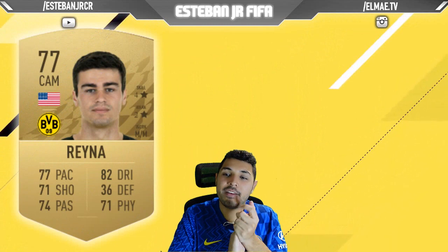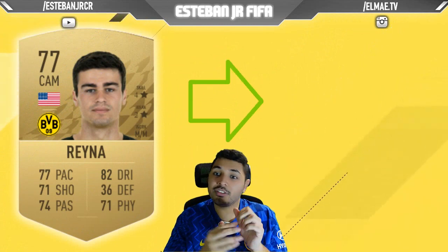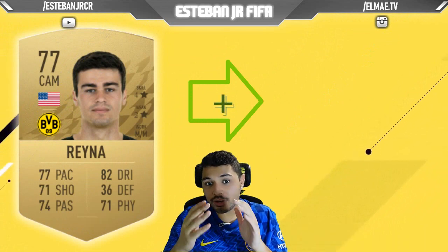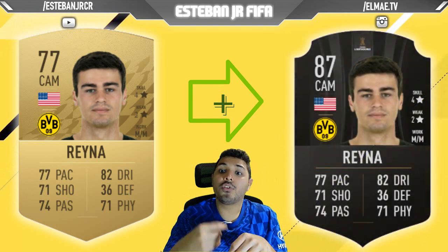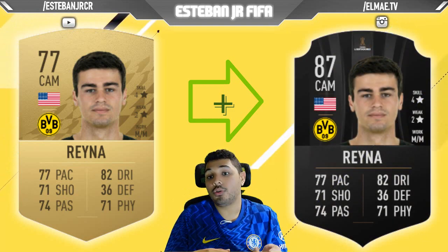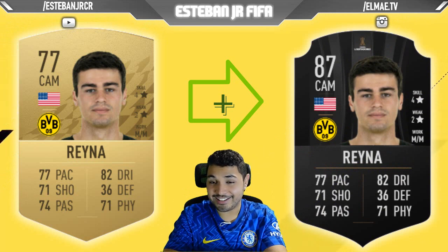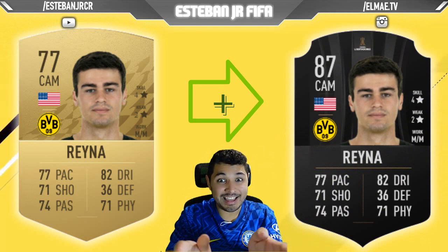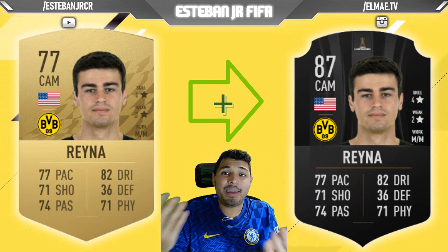Next we have the wonderkid of the United States — we're talking about Reyna. Look at his stats, look at his skills — he has 4-star skills. Unfortunately his weak foot is really low, only 2 stars. But if you just look at the stats, that is incredible for Reyna. And to be honest, he's doing amazing in real life.